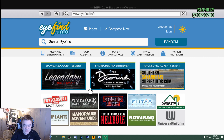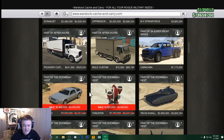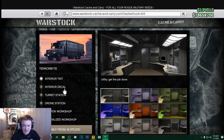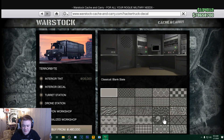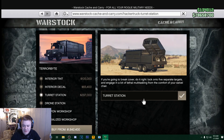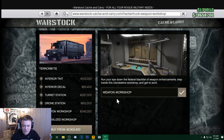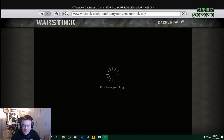I might want one or two more things. I could definitely buy a jet, maybe an Oppressor or something. Actually, I know what I'll buy — I'll buy a Terrorbyte, considering I just bought a nightclub. So we'll just do that for now, get everything on it. Of course, drone station.